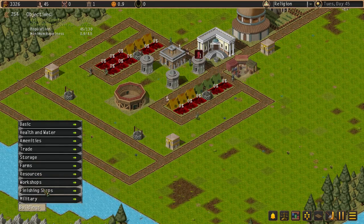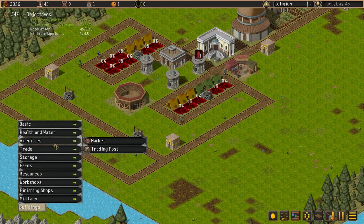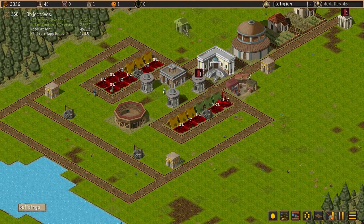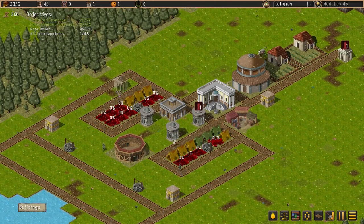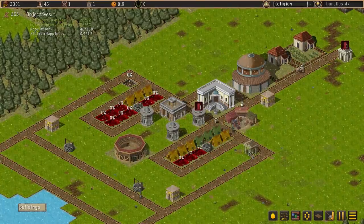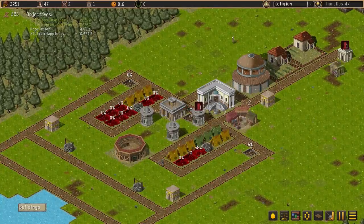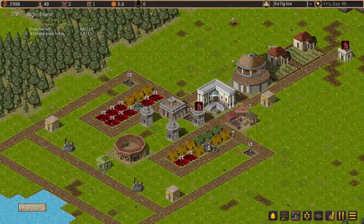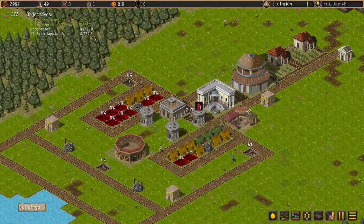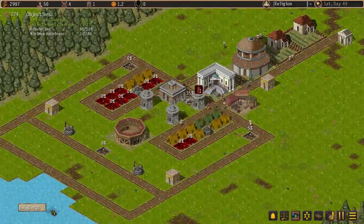We really need to get some architectural buildings down, otherwise we're going to find ourselves in danger of collapsing buildings. Under basics, a basic architectural office — I can't see why there's no catchment area shown for these. Let's try to put one here centrally. That should give us coverage. We're at 0.9 of 4.5 happiness now.